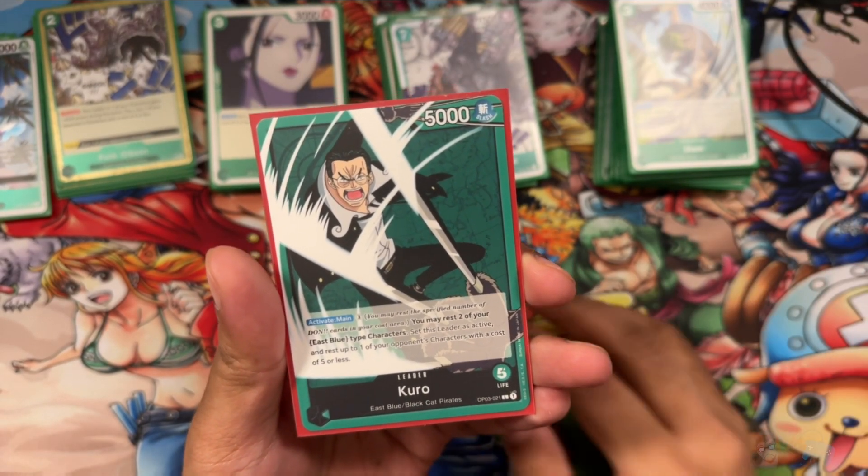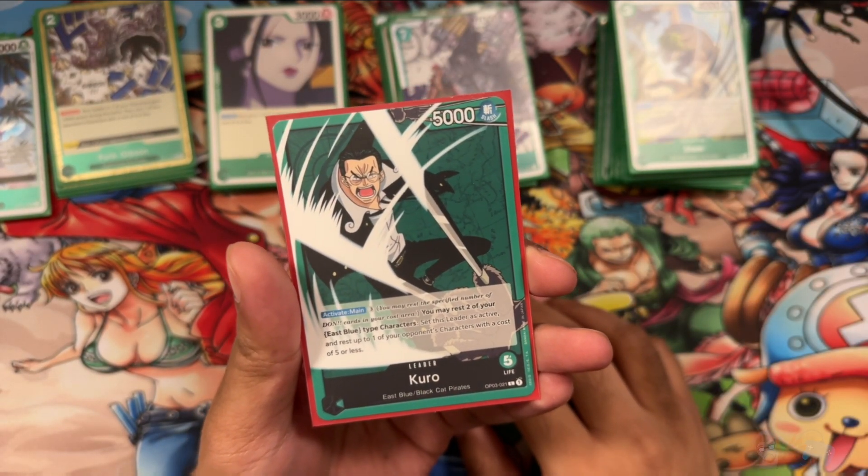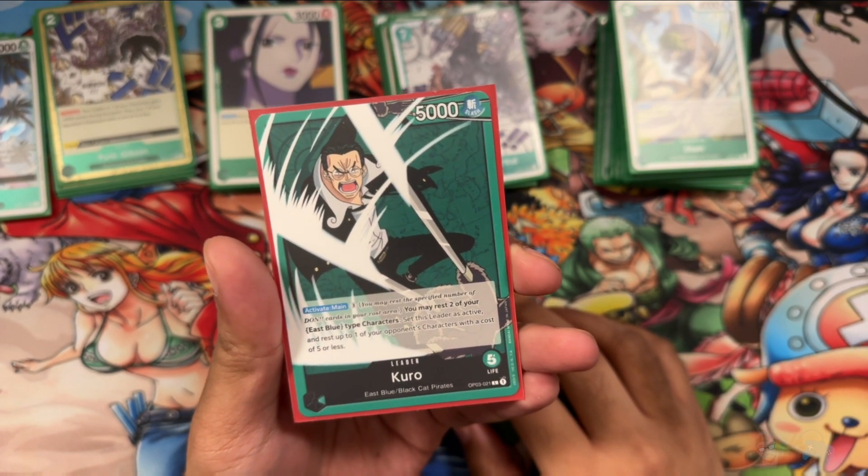Kuro is one of my most favorite leaders to play right now as of OP05, and that is not in the meta — here's why.